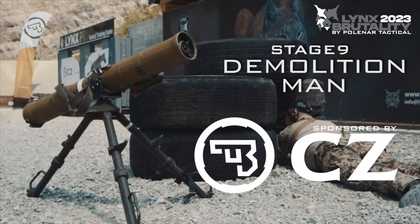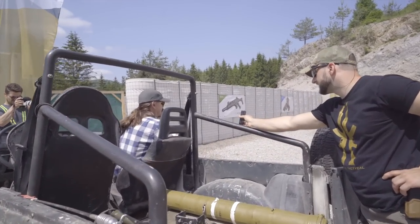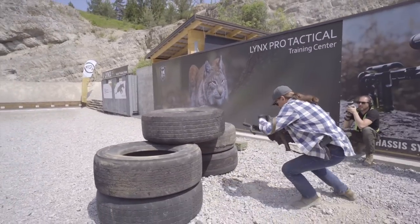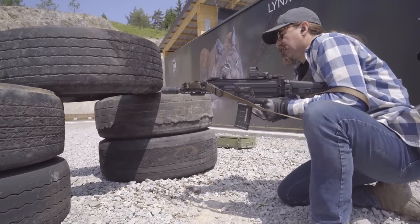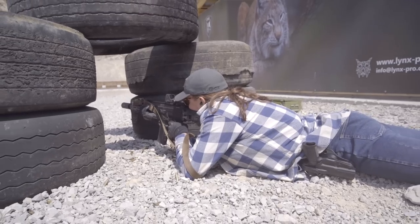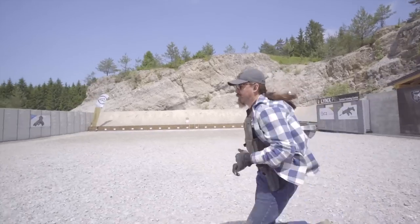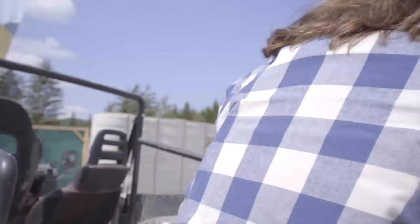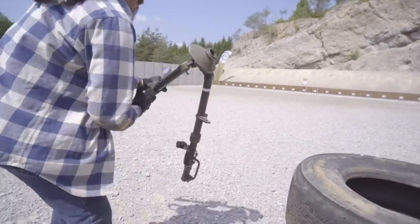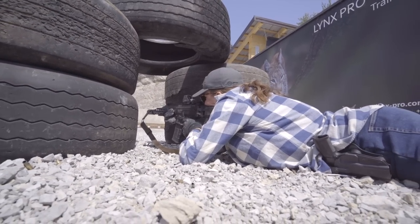This is another physically challenging stage — a really classic brutality format. There are three components of an anti-tank missile launcher sitting on the back of a Suzuki Samurai. I have to bring them all over to a tyre position, set up the missile launcher, and then take everything back to the jeep. First you run from the jeep over to the tyres, get hits on paper, then run back, grab the first part — the tripod — and set it up. Then back to the rifle for another sequence of hits.